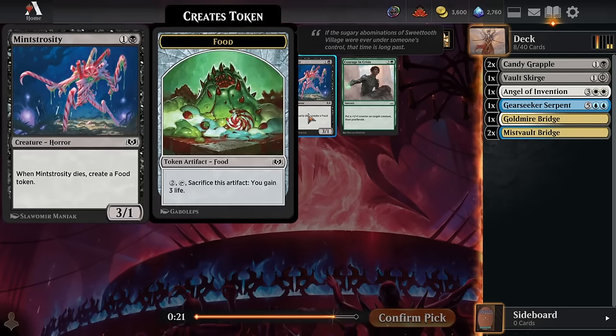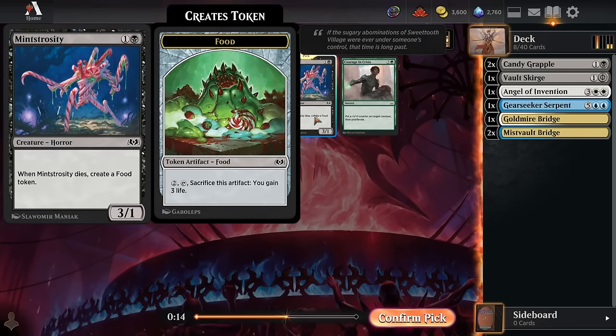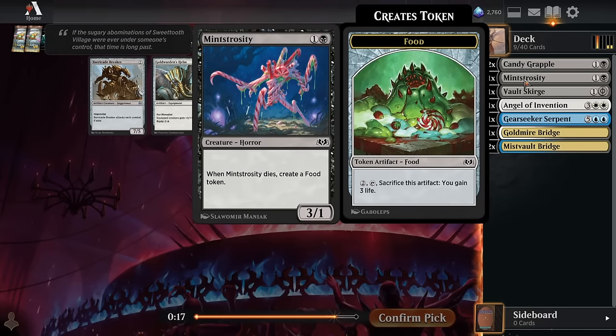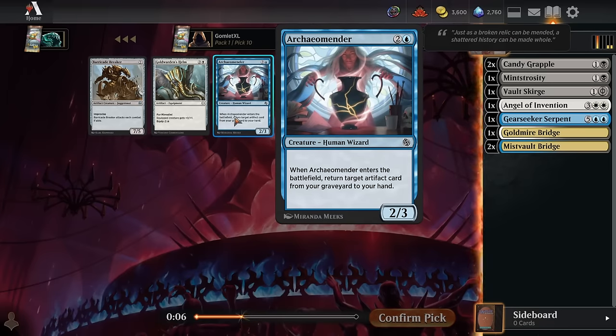Pick nine — Minstrocity is a great early blocker. Really liking how black is looking in this draft pod. Minstrocity is really good on the draw where your opponent curves out — your 2-drop trades into their 3-mana card and leaves behind a food. It's a really good defensive card, but it's also a 3-1, so it attacks super well too. Pick ten — we'll go ahead and take our first Archao Mender. If we can get some cheap artifacts in the graveyard, this will be great value.